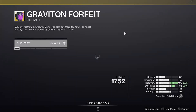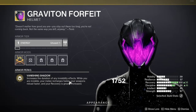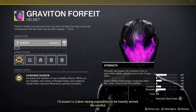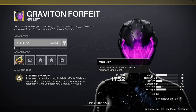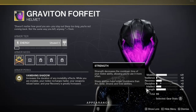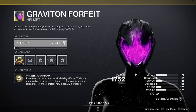Moving on to the exotic armor, starting with the Grasping Forfeit, which is an exotic helmet for the Hunter. The armor perk is Vanishing Shadow — it increases the duration of any invisibility effects. When you are invisible, your melee recharges faster, your weapons reload faster, and your recovery is greatly increased. Basically, if you like going invisible a lot, then Grasping Forfeit is the helmet for you. It has high Mobility and high Strength, which works well since Mobility gets your dodge back quicker, and when you dodge you go invisible. Your Strength gets your melee back, and the smoke bomb you throw also makes you invisible. It goes perfectly with the Vanishing Shadow perk, and the total stat is 65.